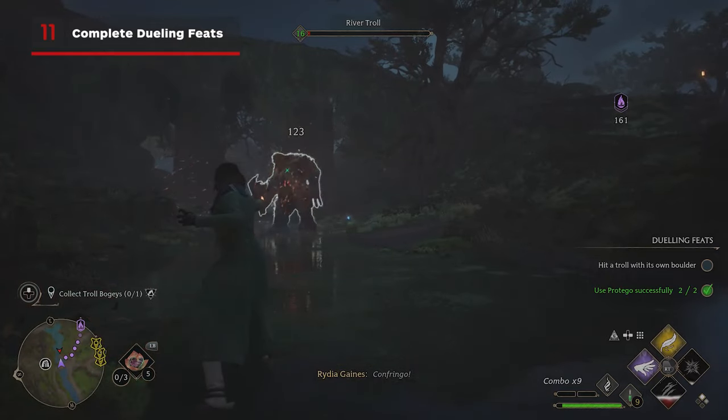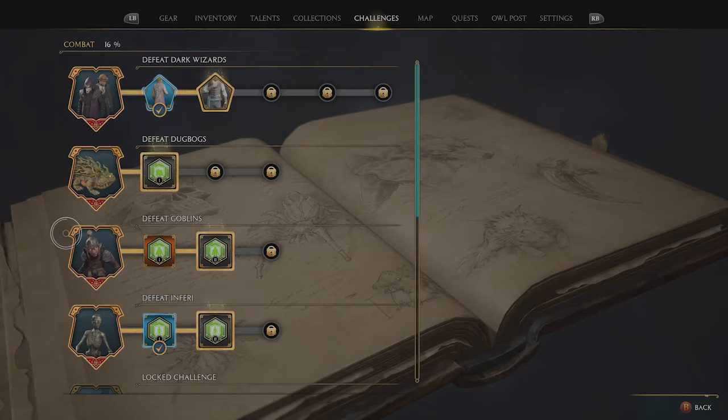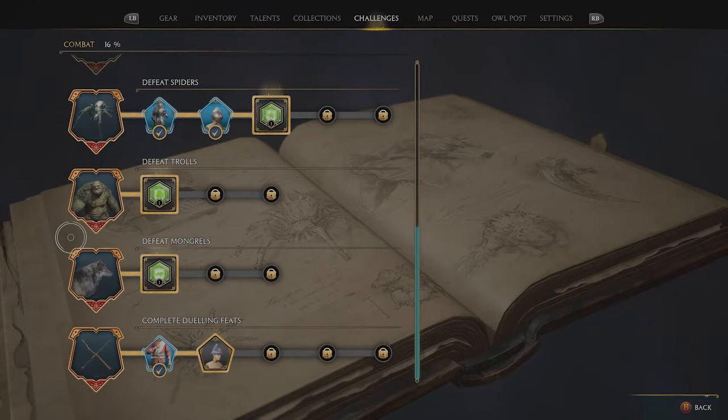If you care about your appearance, keep an eye on the dueling feats at the bottom right of the screen. Fulfilling these requirements will get you closer to unlocking new cosmetic options, and they're just fun ways to try new things in combat.